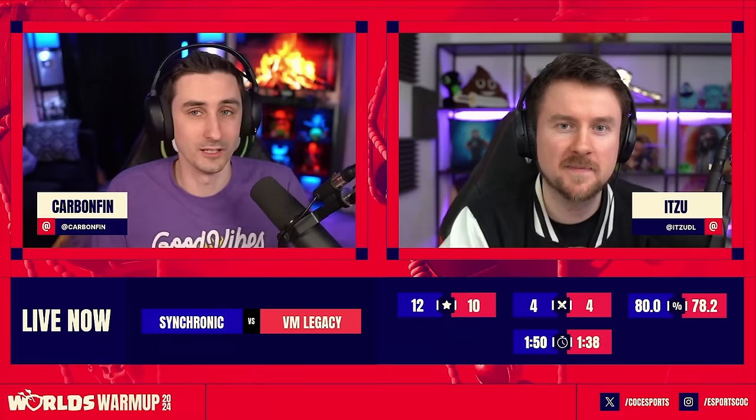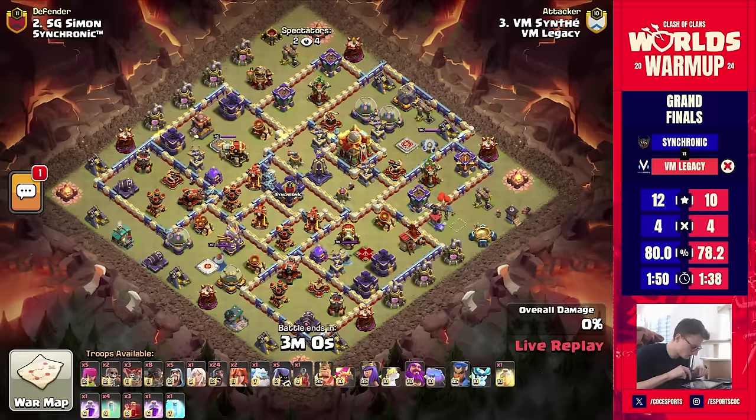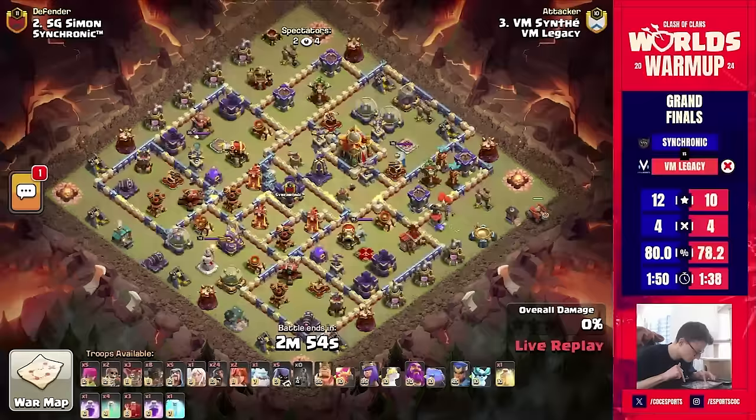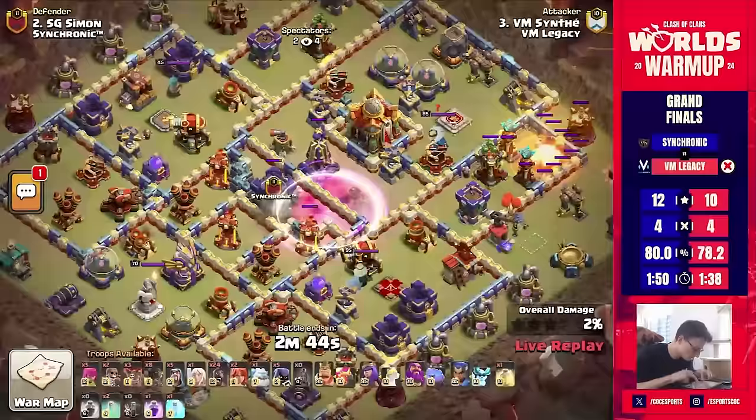Taking out the air defense — that super minion had like no health. Synthy is up with the hog riders. We've got a skeleton donut — oh, it's the giant arrow! Let's go Synthy! There are no lightnings this time, and no invis tower to trigger. Not sure if that's going to provide crazy value, but the kid going in for sure is looking amazing so far.